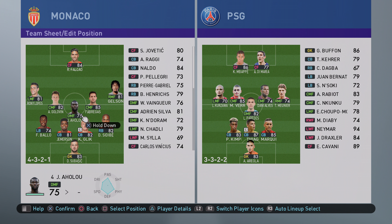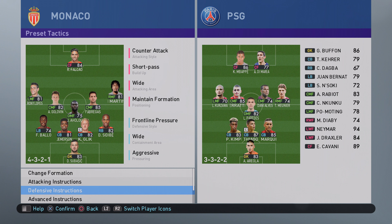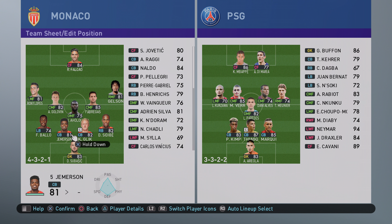The other option would be to drop him and bring in Naldo, but my only concern is with the defensive line being quite high - Naldo would probably struggle to get back as he's not the quickest. But nor is Glick, so there is going to be a bit of an issue chasing back. Hopefully Jemison with his pace can more than make up for it, as well as Sidibe and Ballou.